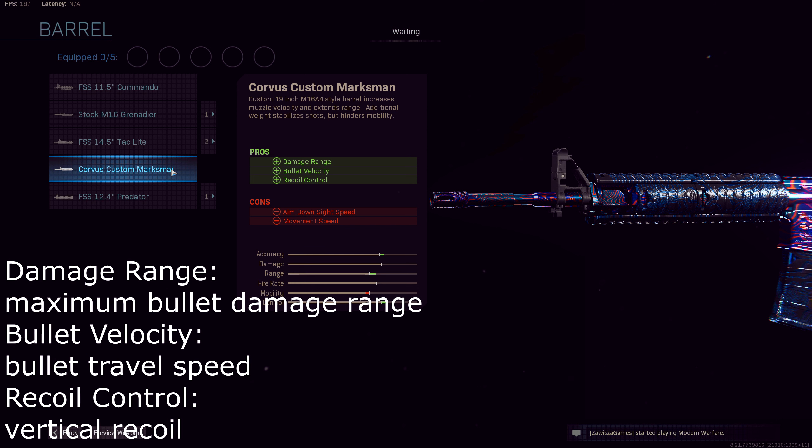Our first attachment for this build is the Corvus Custom Marksman Barrel. The pros for this barrel include damage range, bullet velocity, and recoil control. In return, we lose a little bit of aim down sight speed as well as our overall movement speed.